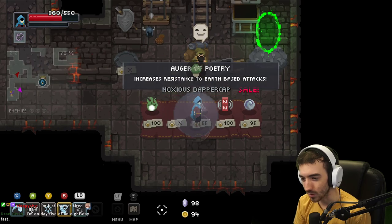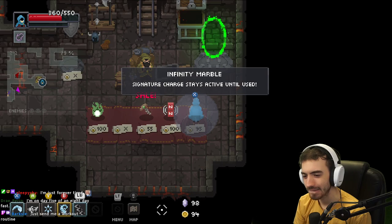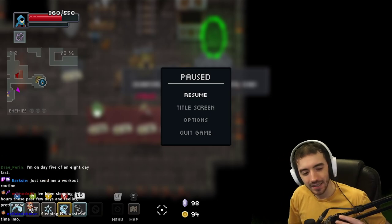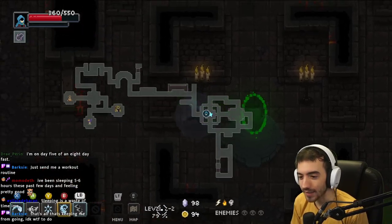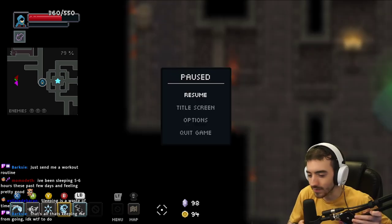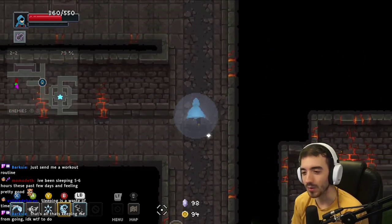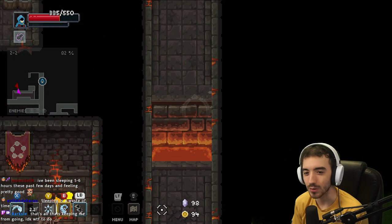Adds a chance to poison foes — I love poison. Oh, I'm one away! I can live off five to six hours for like a week or two. Send you a workout routine? Alright, after this run, remind me. You give me what muscle you want to work out and I'll give you what I do for that muscle.